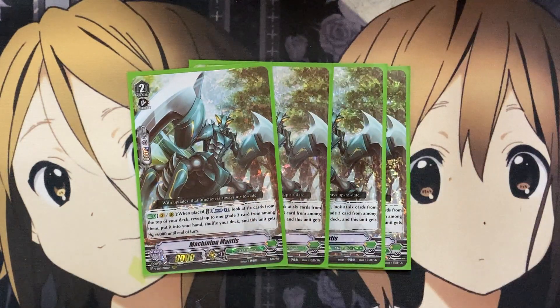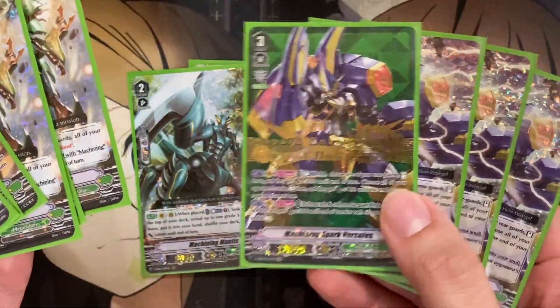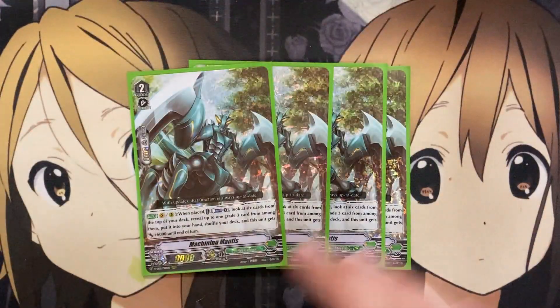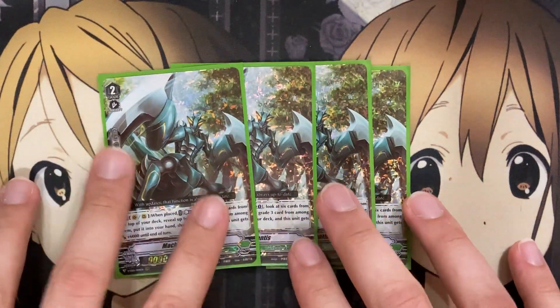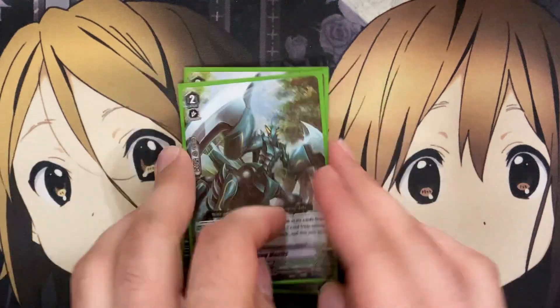For one of our best searchers in the deck, it's Machining Mantis. On Vanguard or rear when placed, Counter Blast 1: look at 6 cards on the top of your deck, reveal up to one Grade 3 card from among them, put it into your hand, and this unit gets plus 6,000 power. We have plenty of Grade 3s to search for. Relying on Machining Mantis as a Vanguard ride target or calling it to rear guard — even calling it out with Stag Beetle — lets you use the Counter Blast skill, since it just says when placed. You can search more Grade 3s for ride target after ride target, or more rearguards for your plays.